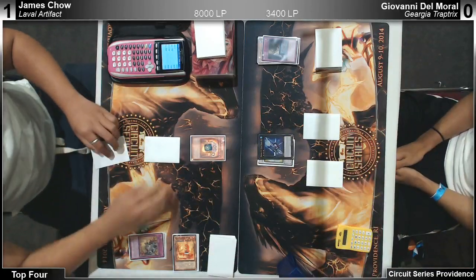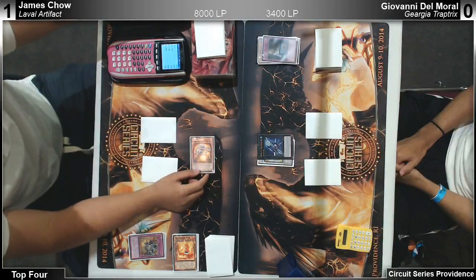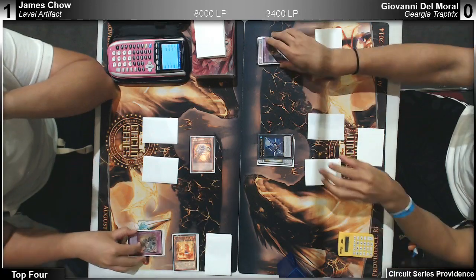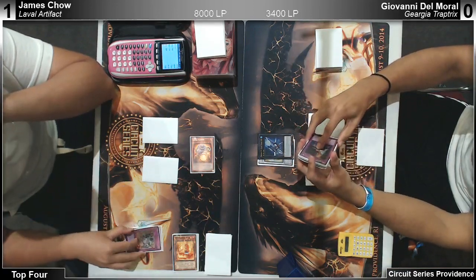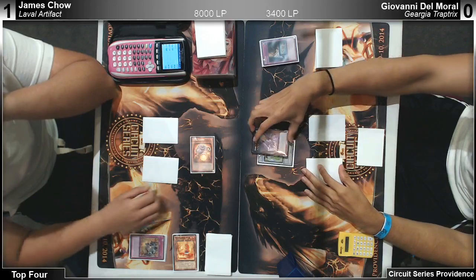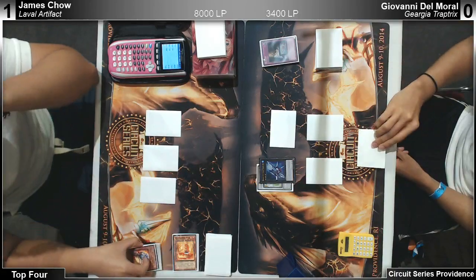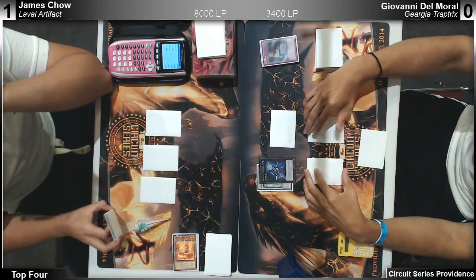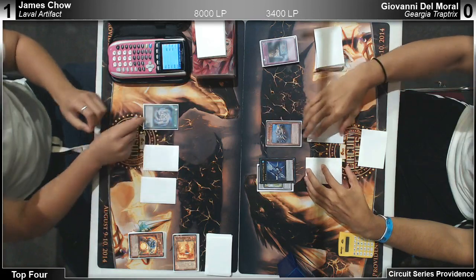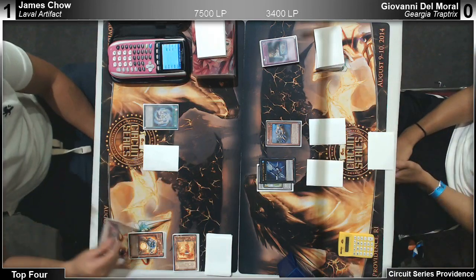Does Giovanni side Crow? I think a one-of Crow. He decides three Maxx C — I don't think Flying C is very good. No Flying C but he decides three Maxx C though. Malkat — he's saving the Wiretap. James Wiretapped the Compulse. He obviously had Template Goldfish in hand, so he's going to one-for-one. Giovanni probably should have Wiretapped at that time because he would have had Gigant and Armor face down.